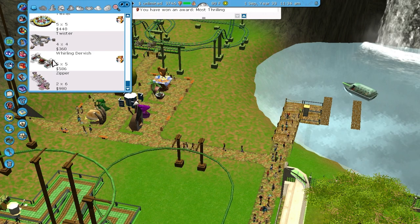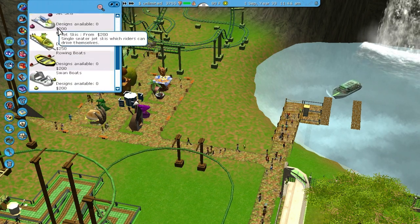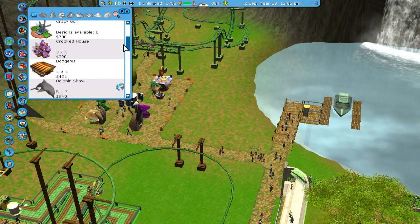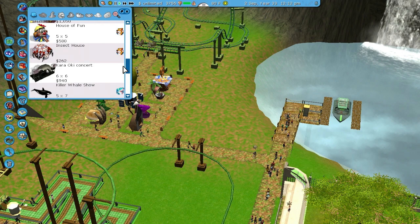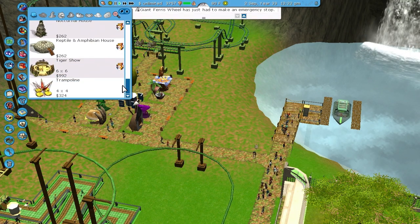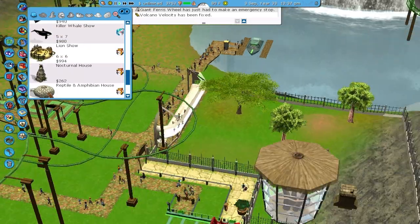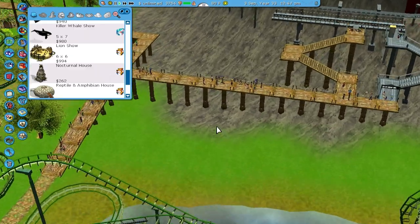Whirling — oh, that thing looks pretty cool. Bumper boats — boring bumper boats. Oh crap, I completely forgot about some of these — like the insect house. And the nocturnal house. And the reptile amphibian house. Oh my god, all these houses. Guess what — all these houses are probably going right here. I'll do that now.